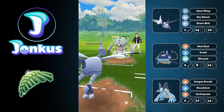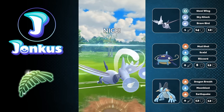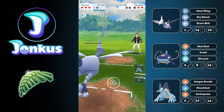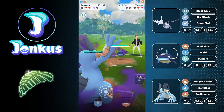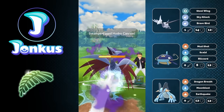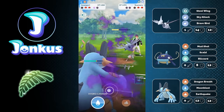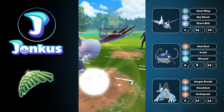I was predicting the Earthquake and was correct, and we'll be able to survive because it's double resisted, so we can knock them out. We have a shield advantage and switch advantage. Whiscash against our Swampert — Swampert goes for Hydro Cannon, the opponent catches it on Skarmory. It's a Shadow variant so we can go for another one, knock them out, and win as the opponent decides to forfeit.